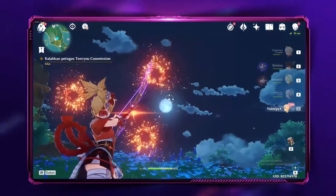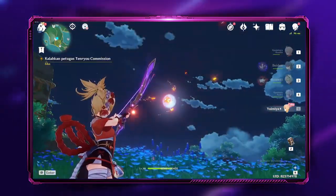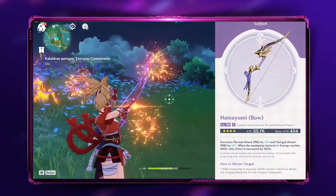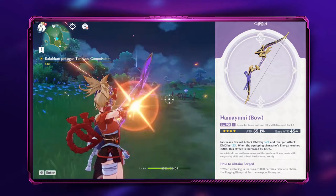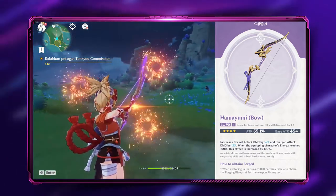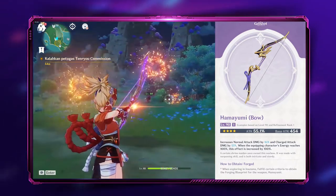If you don't have Thundering Pulse, it's okay because you can craft this weapon later in the game, and that is Hamayumi. It has a base attack of 41 to 454 at max level and a secondary stat that gives 12% to 55.1% attack at max level.